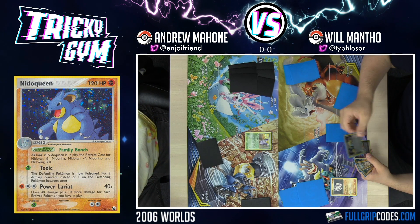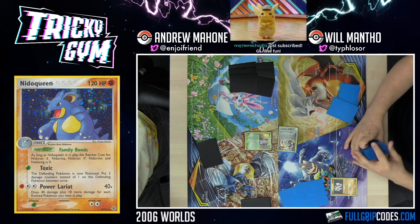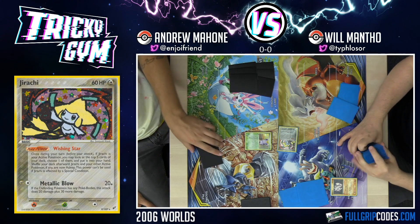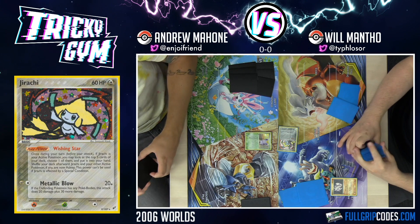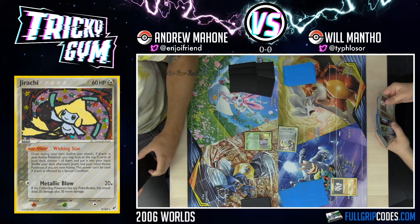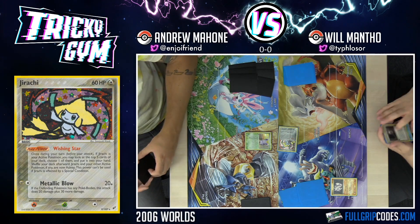Bring back some of the classics — some of these concepts are just really strong and fundamental for the Pokemon trading card game. Getting that Jirachi there to help set the decks up is really good. Now this Wishing Star Pokemon power is much stronger than the Stellar Wish that we're used to. Wishing Star allows you to look at the top five and you can put any card you find there into your hand.